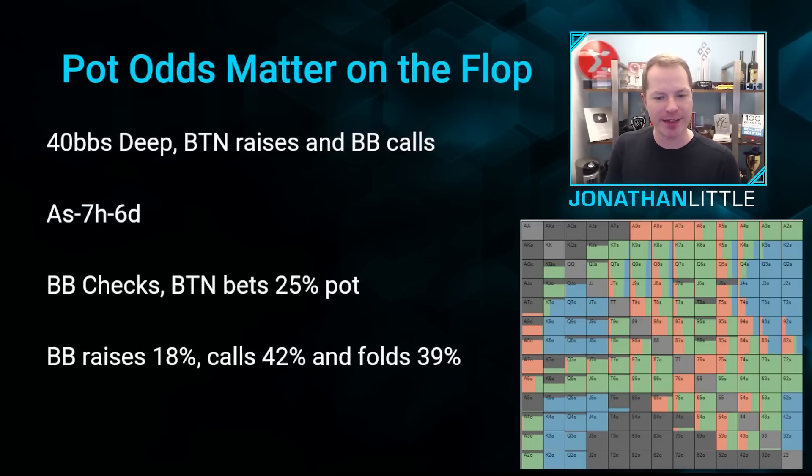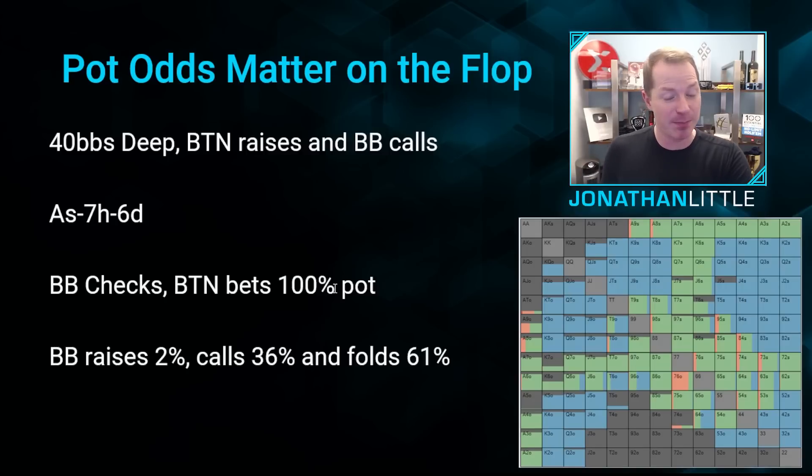Notice we're folding 39% against the 25% pot bet, whereas we were folding 61% against the pot size bet. That really is a substantial difference. Also, whenever you're facing a bigger bet on the flop, you raise way less often than when you're facing a smaller bet.